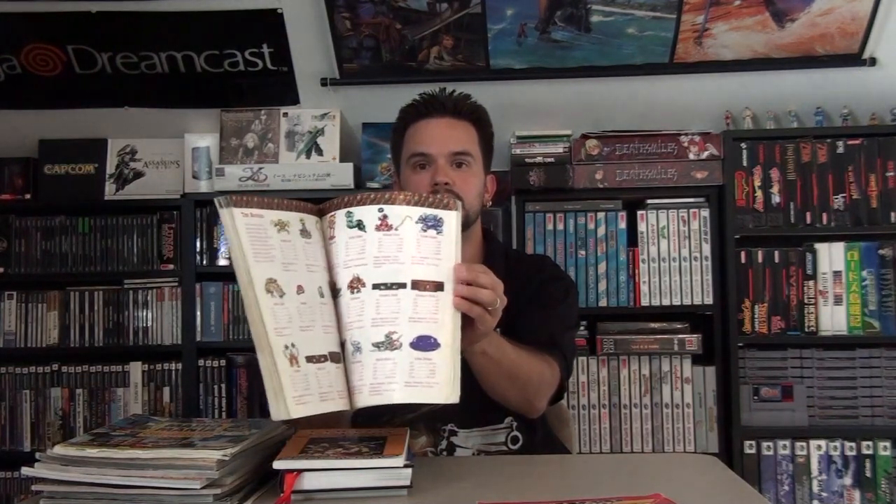Next up is another strategy guide I've also showed off in a video a long time ago — that would be my Secret of Mana strategy guide. I got a lot of love for it but I let a cousin of mine borrow it a long time ago and he didn't take too good care of it. It's pretty beat up. Interestingly enough, this is done back in black and white except for the center, which has all the enemies and bosses — but the center two pieces are actually ripped out by my cousin.